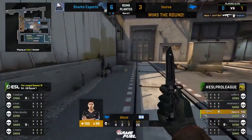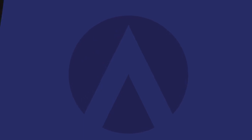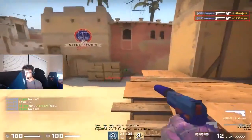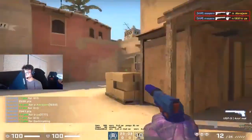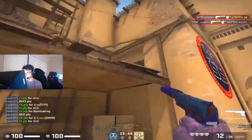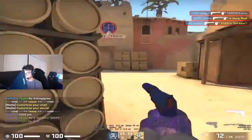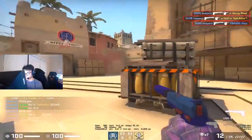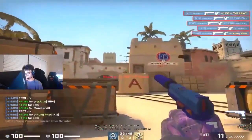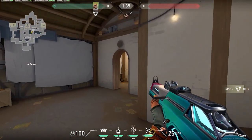Mayun is up next, showing us how important it is to have very good flicks for your angle snapping and crosshair placement. The angle snap is quickly flicking to the next point of focus where you expect the next engagement to be. Even though he's moving his mouse around a lot, he's often correct and needs minimal adjustment — and that minimal adjustment is really the key.